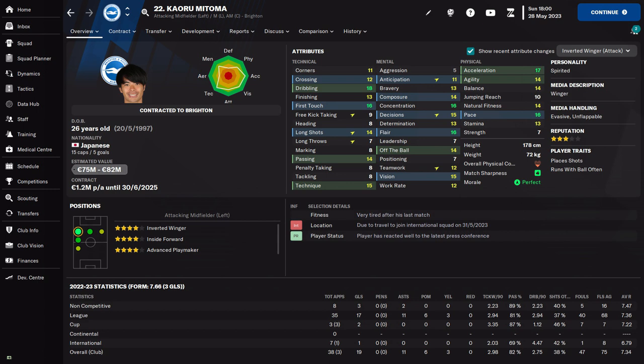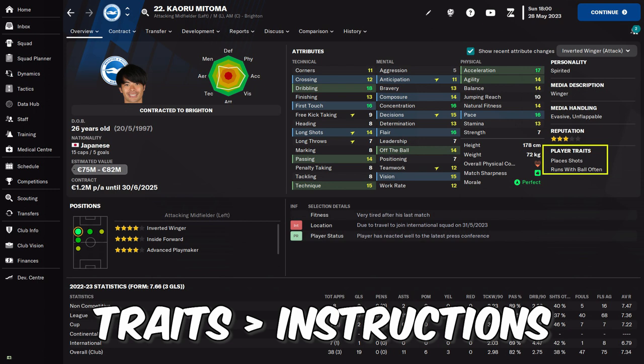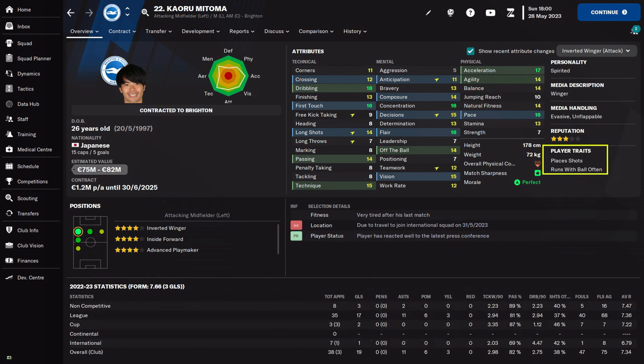Besides the attributes mentioned earlier, player traits are also important. As the match engine prioritizes player traits over anything else in the player's decision process, it is important for them to have role-related traits as much as possible. Of course, this depends on the level of the team you manage.